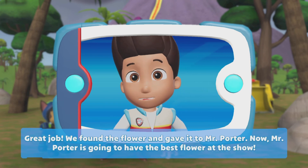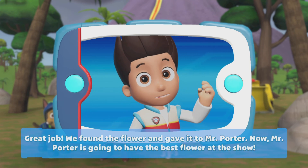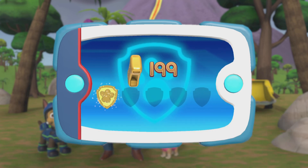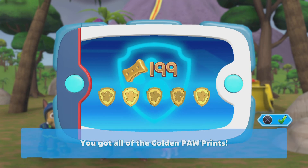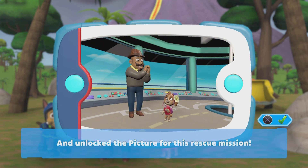Great job! We found the flower and gave it to Mr. Porter. Now Mr. Porter is going to have the best flower at the show. You got all of the golden paw prints and unlocked the picture for this rescue mission.